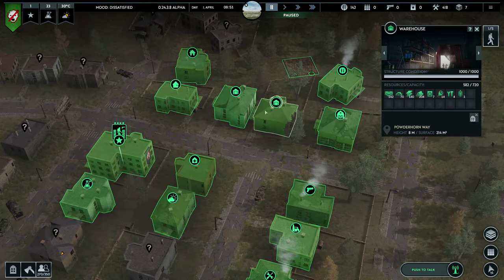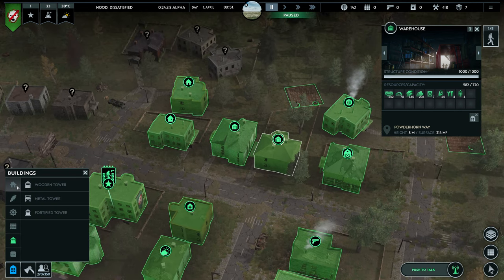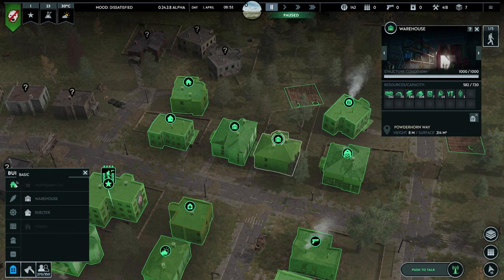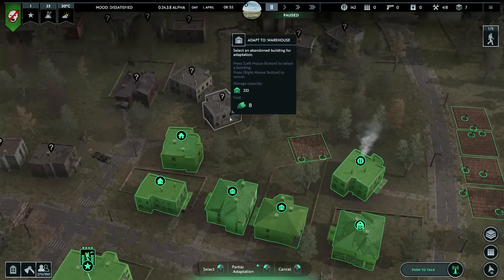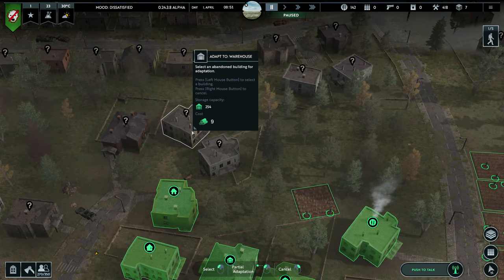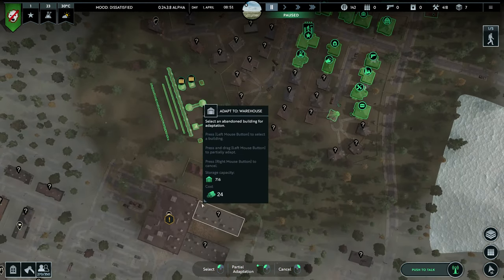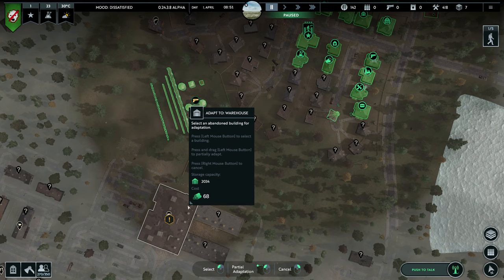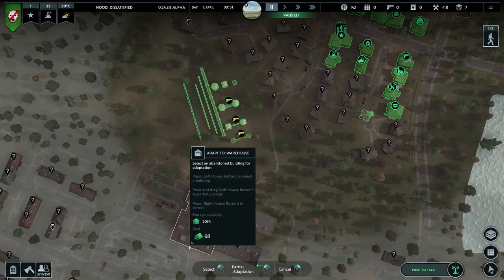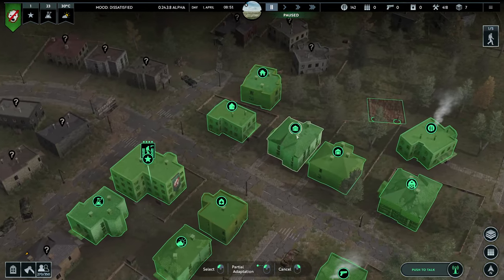Now for warehouses — the storage size depends on the building you select. For example, going into the building menu on the bottom left and selecting a warehouse, you can see options providing 232, 254, or 289 storage capacity, and it keeps increasing. Larger buildings may provide up to 700 or 2,000 capacity. The size of the building you select determines the storage output, and this applies to all building types.